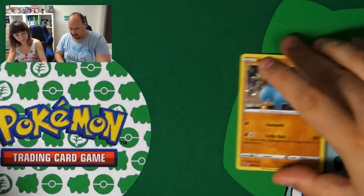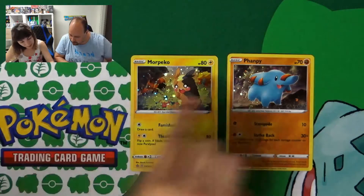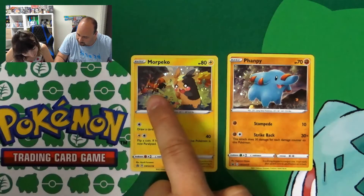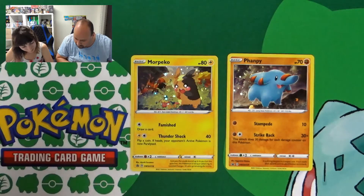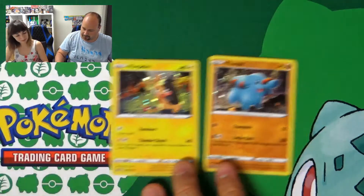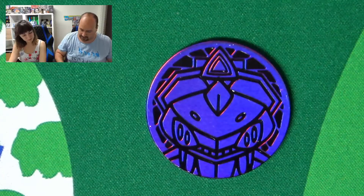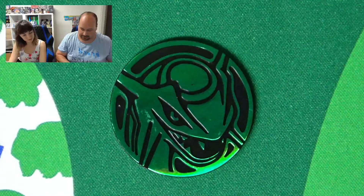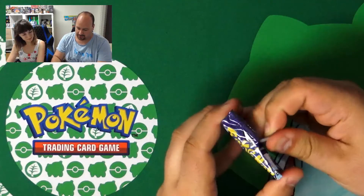Then we have the promo of Perrserker and Morpeko. Here we also have a Gossifleur behind, and a Nickit — Thievul is its evolution. Very beautiful. And here we have the coin with Genesect and the other one with Rayquaza. So I start with the first booster of today's video.